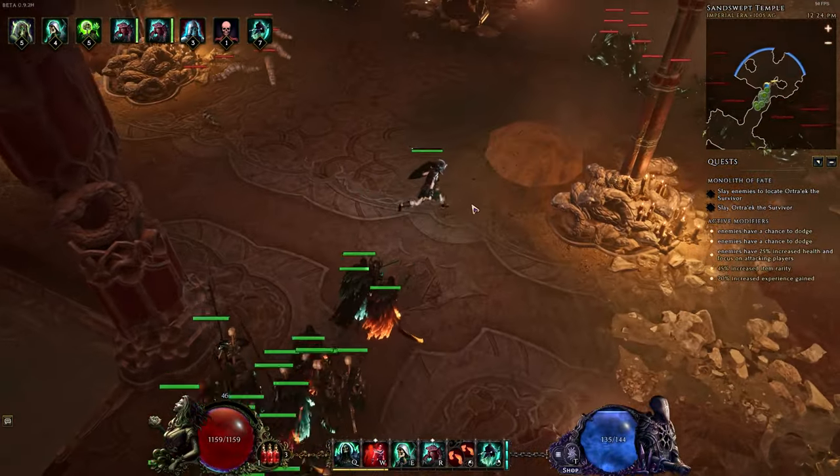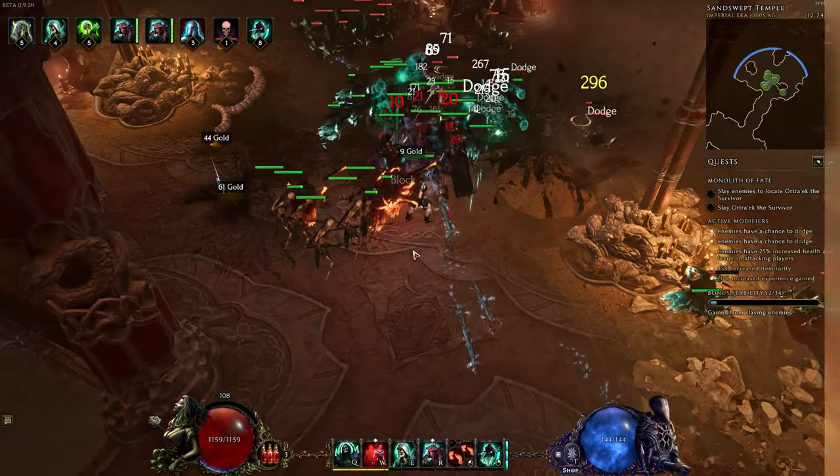There are two rules I followed in both of these builds. One, play the character as a full support role that buffs and debuffs while minions do all the work. And two, use as few buttons as possible.